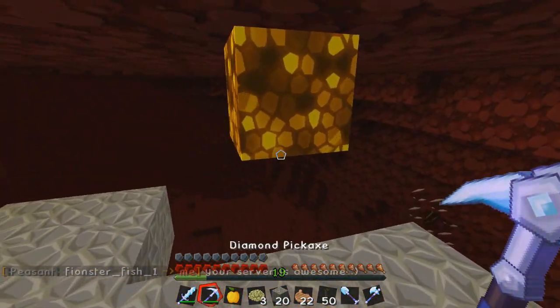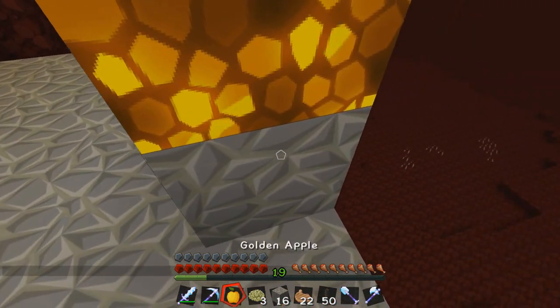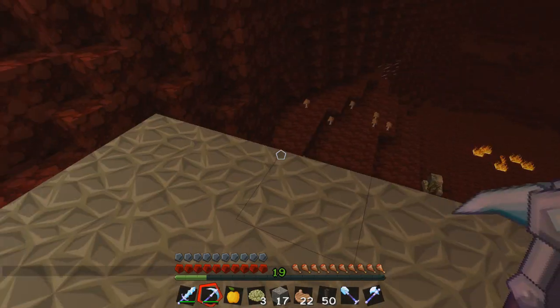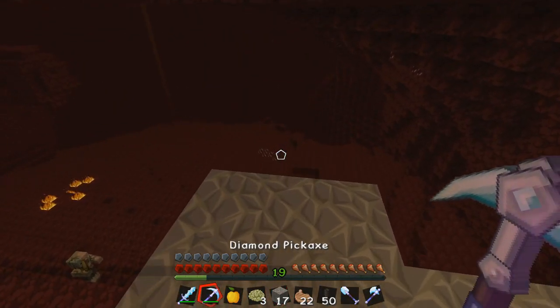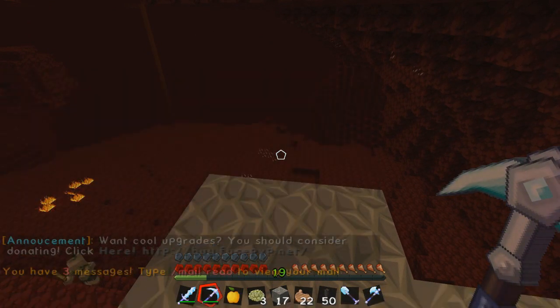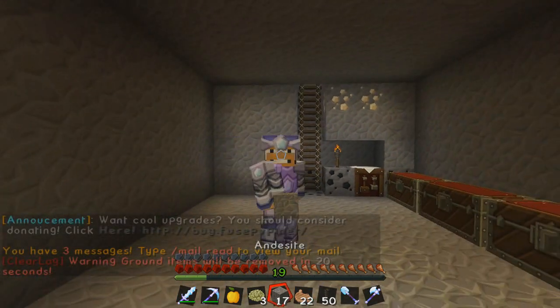Whoever finds it can blow it up or try to do everything — whatever, it's cool, I'm not here to hate. Alright, boom, boom — I think we got enough. We got 64 and 14 stacks. So with that being said, let's go /home vault. I think what we're going to do is end this episode of Factions right here.